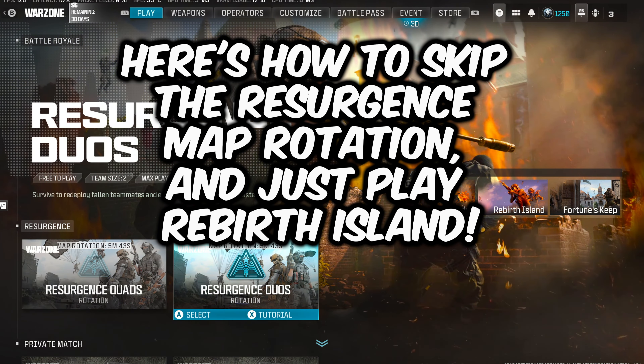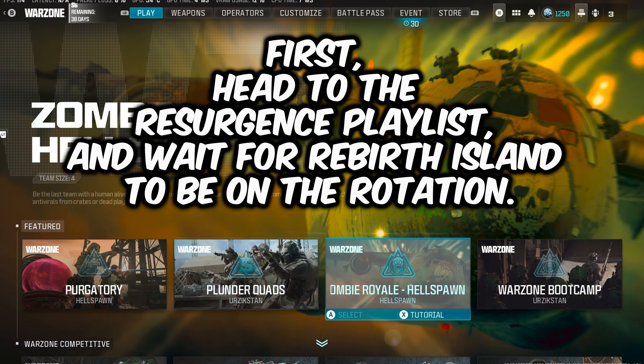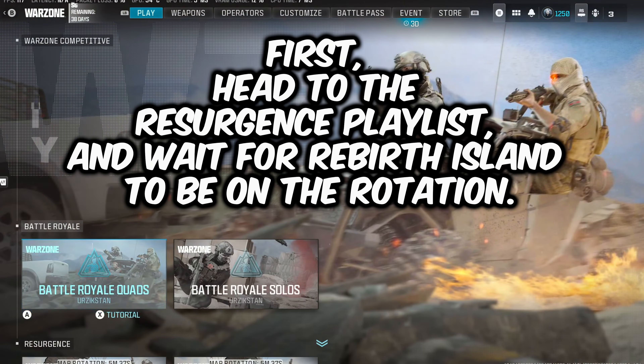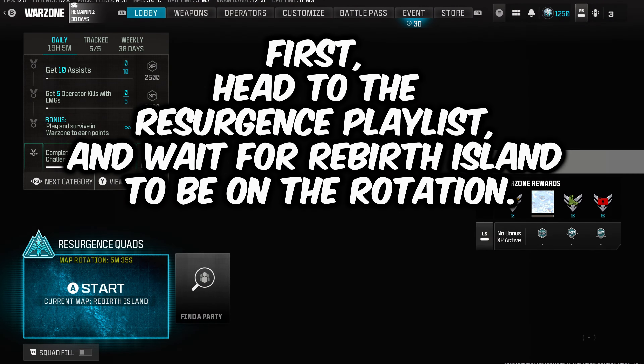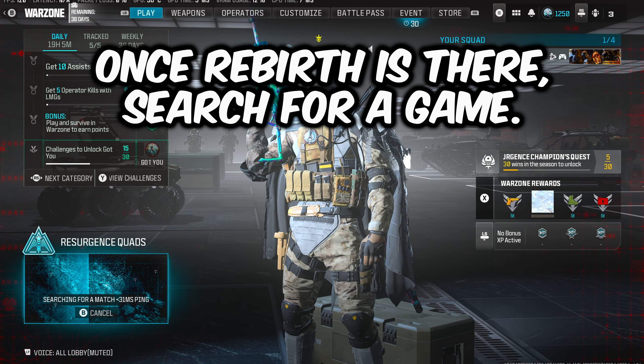Here's how to skip the Resurgence map rotation and just play Rebirth Island. First, head to the Resurgence playlist and wait for Rebirth Island to be on the rotation. Once Rebirth is there, search for a game.